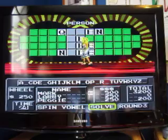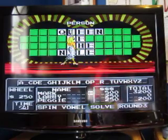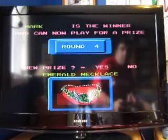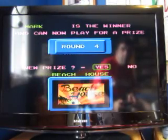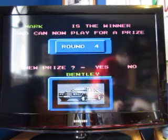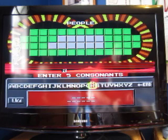Another $500. So I win the game with another $3,700. Okay, where does that take me to now? $29,850. Okay, People is the category — R, S, T, L, N, and E.